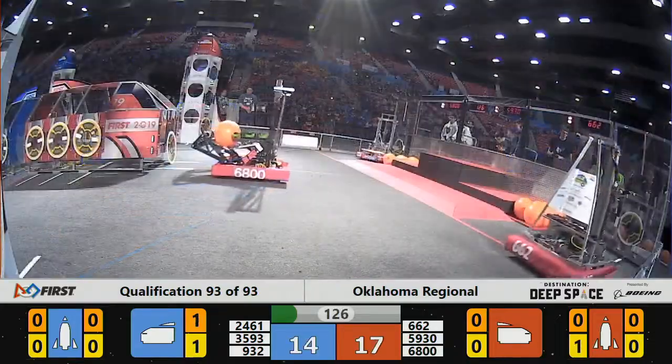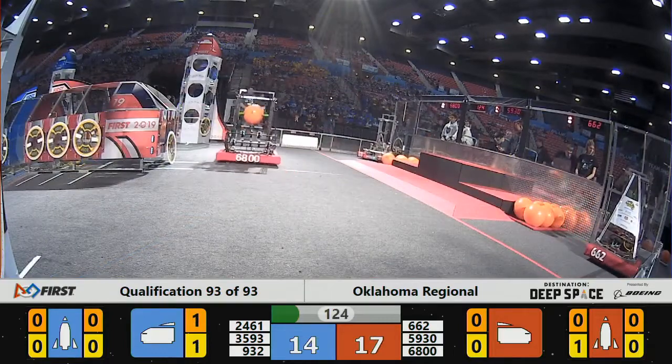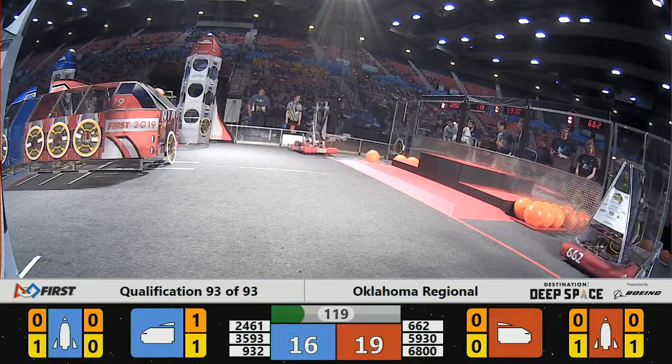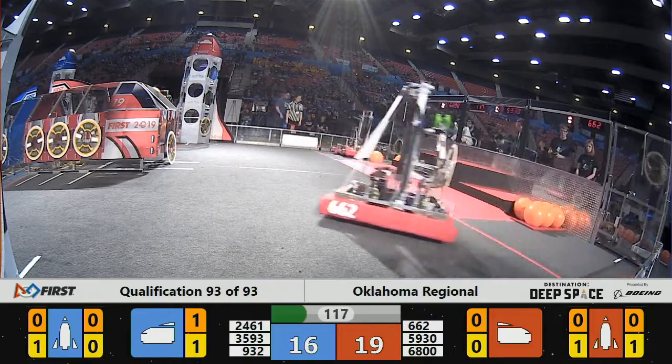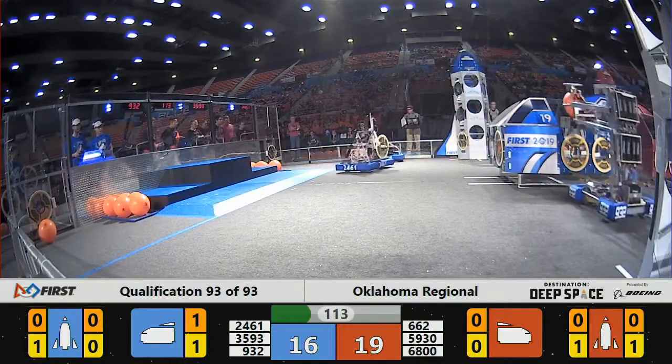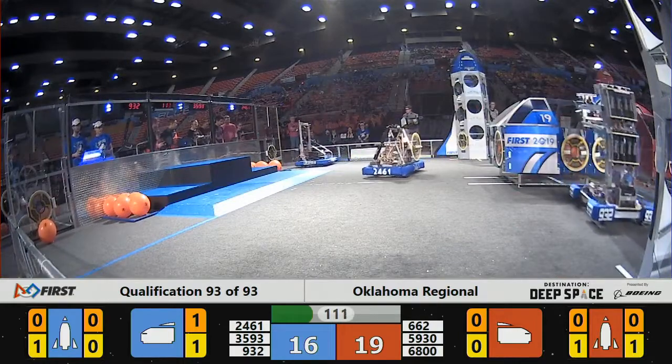6800 has a hold of a cargo piece right now. See if they can make that shot into the Red Alliance's cargo ship. 5930 trying to get a piece of cargo or a Hatch Panel from their human player. 932 on the Blue Alliance side with their pneumatics on display — the Circuit Chargers trying to make an easy slam dunk. Alley-oop, it's in!